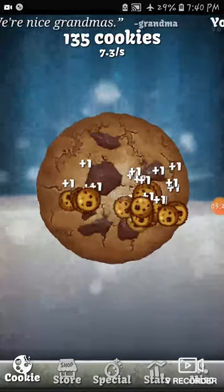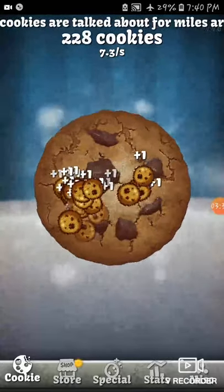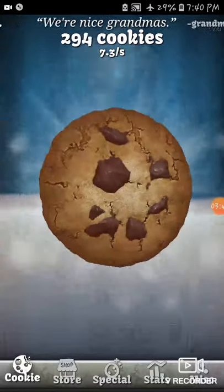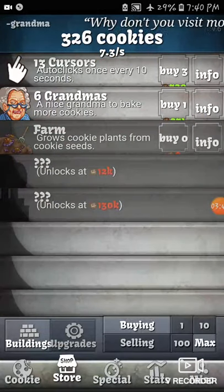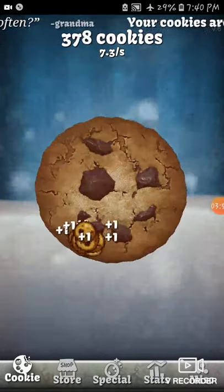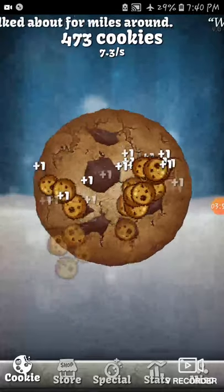We can get the third cookie production level faster. We have the golden thing there — what does that mean? Okay, so we have unlocked the farm, which means we have made 1.1 K cookies. But I think we still need 1.1 K to actually buy it, so I'm just going to keep clicking to get 1.1 K.